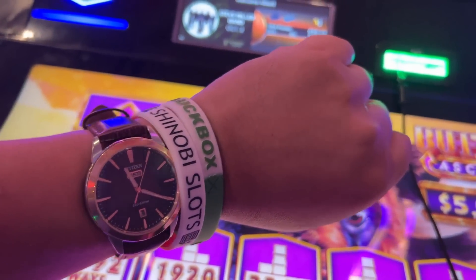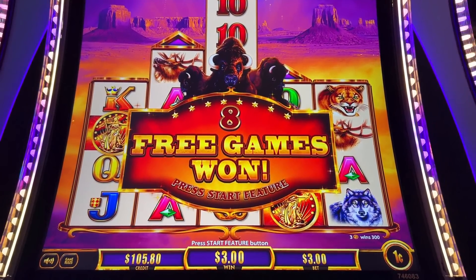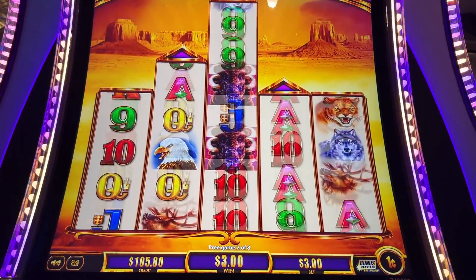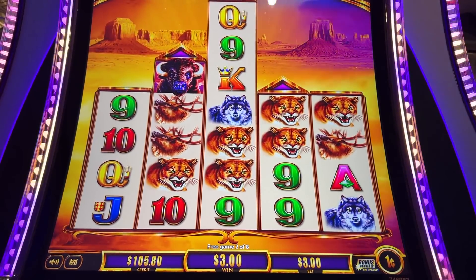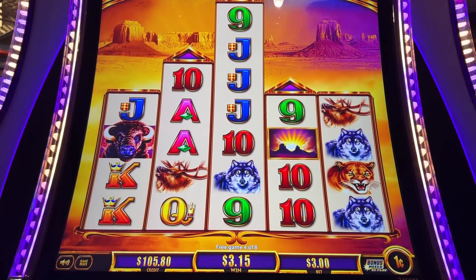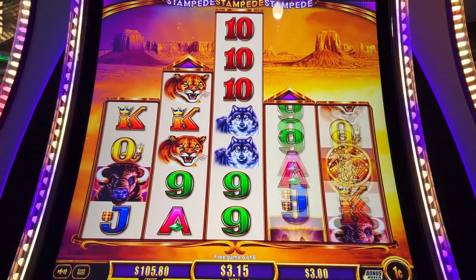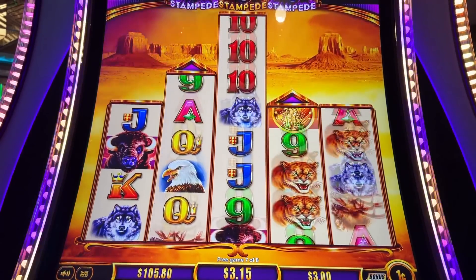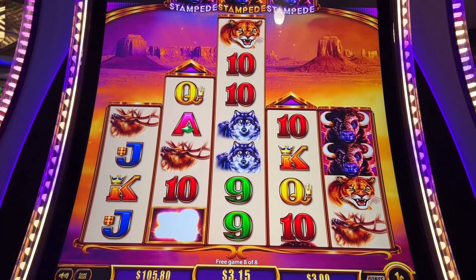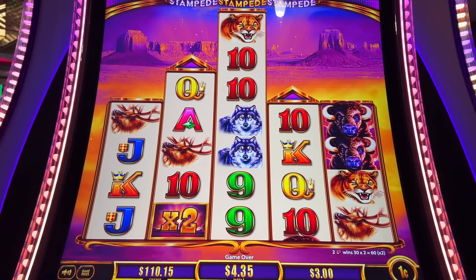I am wearing my Shinobi Slots wristband along with my friend Lori Luckbox's lucky wristband. Let's see if we can do something in this bonus — $3 bet. Let's see those wilds, three wilds in the middle, or that arrow down the middle. Make the first bonus a good one. Last chance, finish strong. No. First bonus was horrible — $4.35.